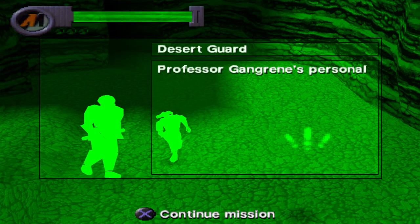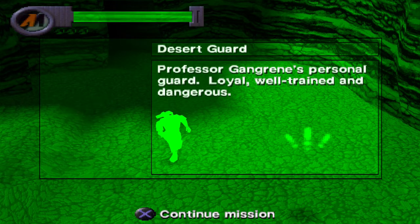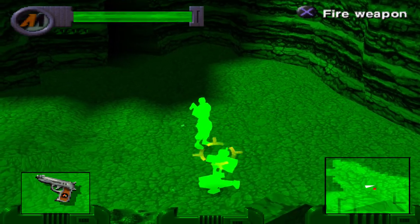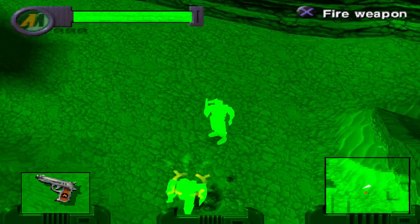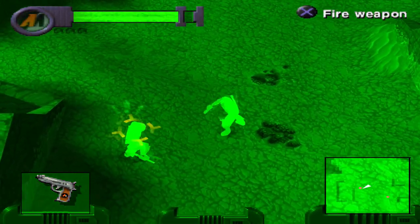Desert Guard — Professor Gangrene's personal guard. Loyal, well-trained, and dangerous. Every time you encounter a new enemy, that description shows up. This is gonna be fun. Some of the enemies can be a little tricky.